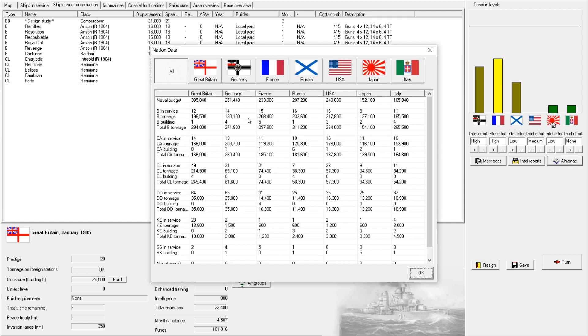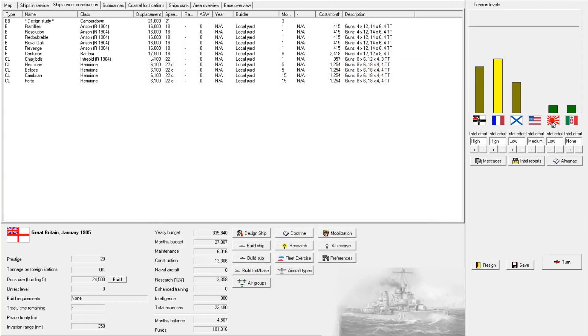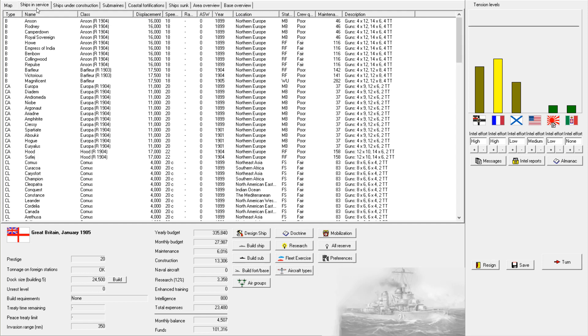Let's do a quick check of the Almanac to see what we'd be facing. That is a lot of capital ships — it looks like I have not been keeping up with my construction programs as I should be. We're definitely going to need to get this Camperdown chugging along as soon as possible.